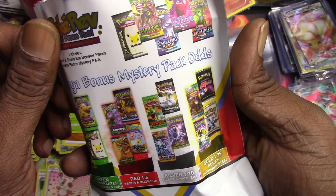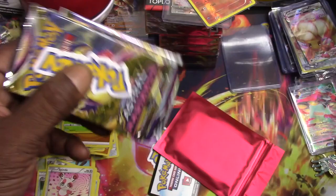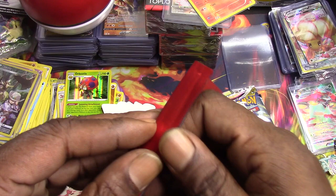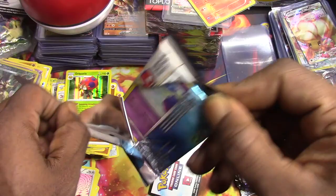Let's see - oh we got a red! What's red? Sun and moon era - evolutions, unbroken bonds, and unified minds. Not bad! I got two greens, a silver, and a red out of four packs - I'm not mad at that. We're gonna go ahead and rip this open. Oh, a Cosmic Eclipse - we got some good stuff! We're gonna get right into this.